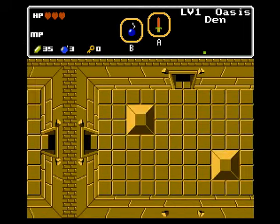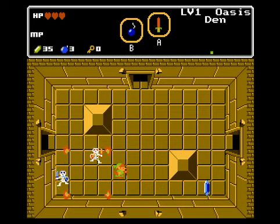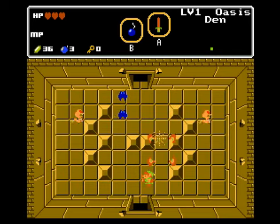Oasis Den. This dungeon's pretty short too - we could probably get level 2 done in this video. Kill the Stalfos and get the compass already. Nice. Entering this room here we got keys and ropes. Not bad.